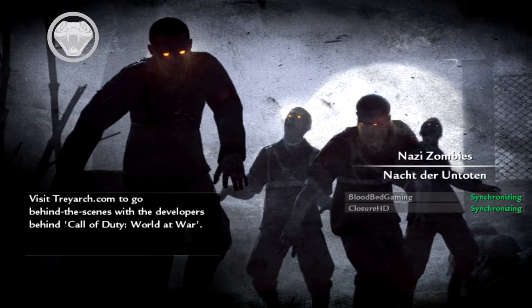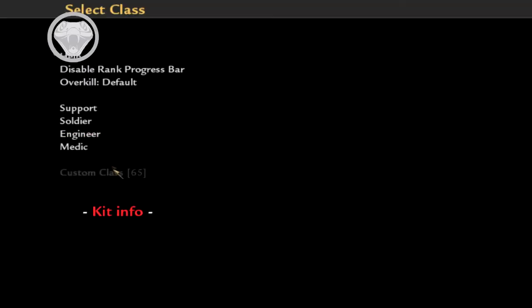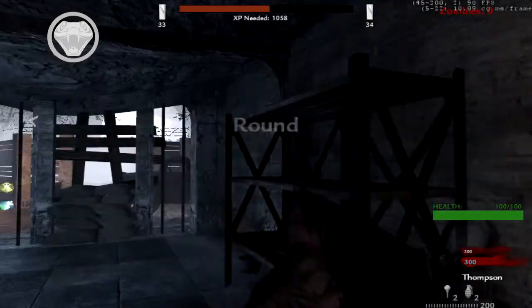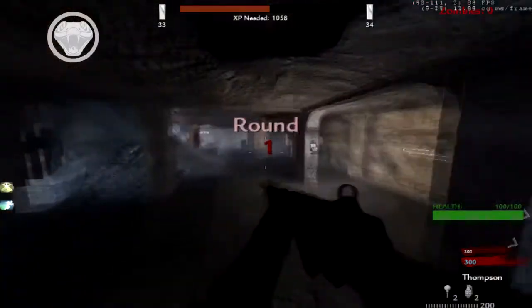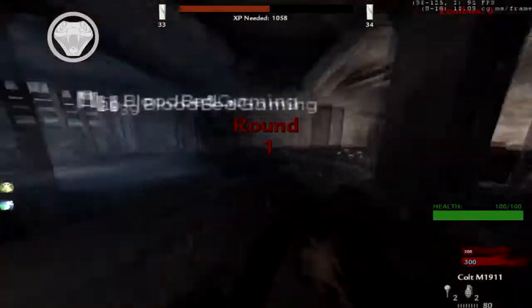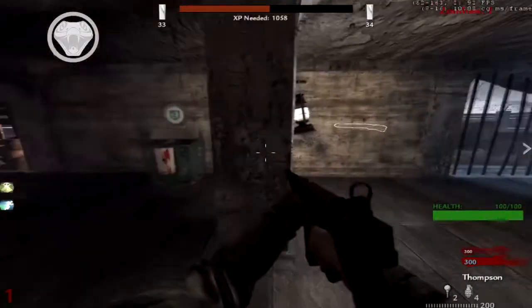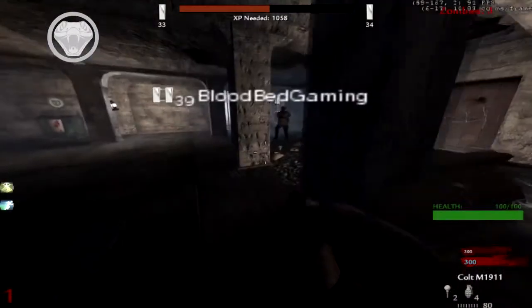Hey, what is going on guys, Closure here and welcome back to episode 2 of Race to Commander. This time I'm playing Nactor and Toten. The only reason we're doing this is because I just went on here to test the field of view command. Turns out the map has perks. I've actually got a keybind now — if I press X, it changes my field of view.